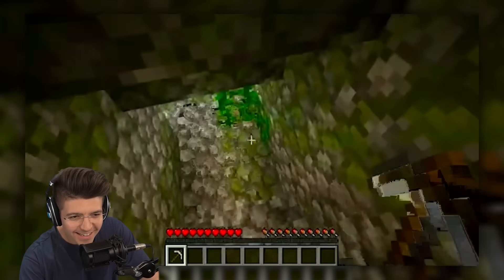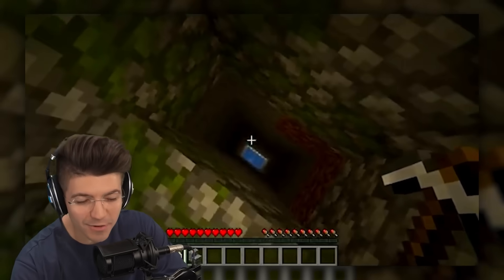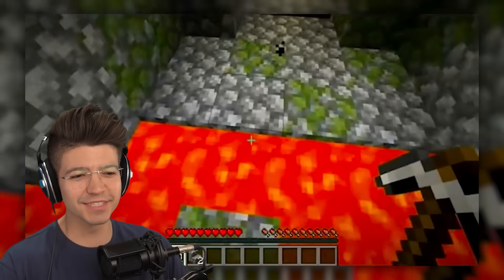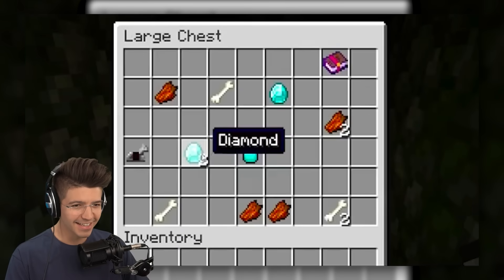Wait, there's a third chest? If you break the two bottom stairs within the temple, it reveals a hole for you to drop into. No it does not. People try to build these fake secret rooms inside of these natural spawning places. Yeah, we know it's fake.